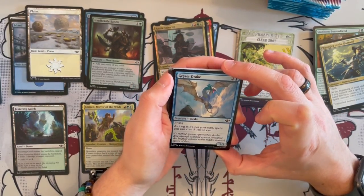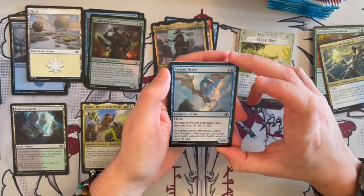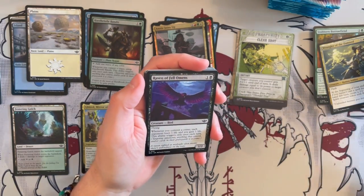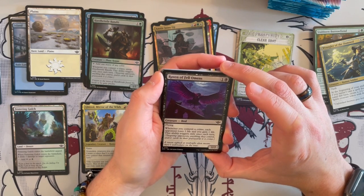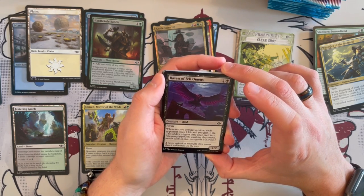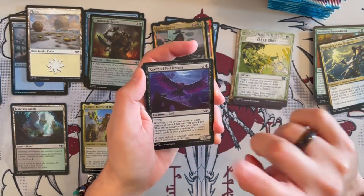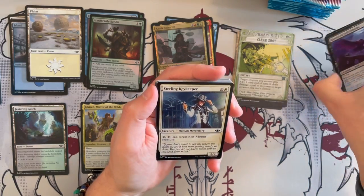Geyser Drake is a 2/3 flyer. As long as it's not your turn, spells you cast cost 1 generic less. If you're playing a lot of control, this could be decent — but it's very situational. Raven of Feldomen is a 1/2 flyer. Whenever you commit a crime, each opponent loses a life and you gain a life. Once per turn, but still very annoying — it's a 1/2 flyer, not a 1/1 — quite a good card in limited.